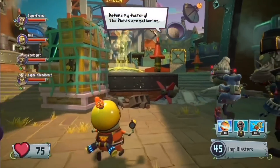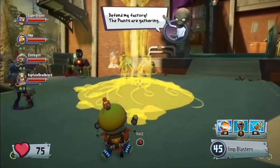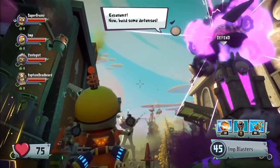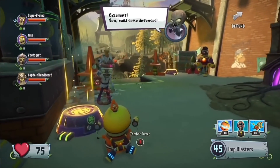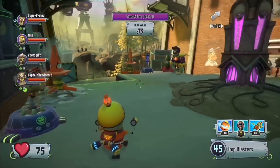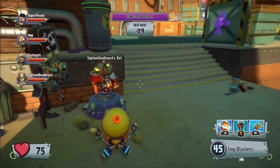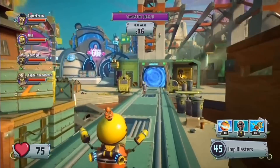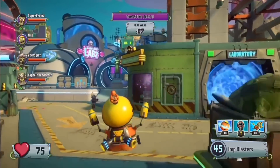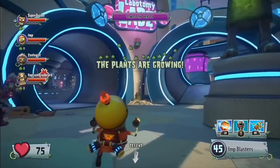Our first new class is the Imp. The Imp is the smallest, fastest, and possibly craziest zombie in the game.